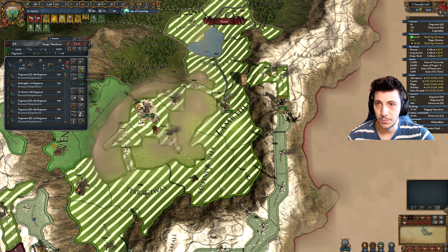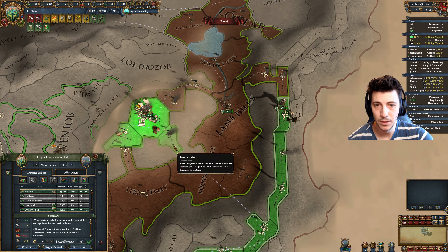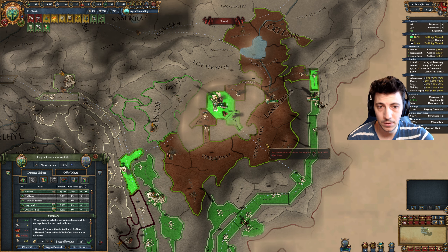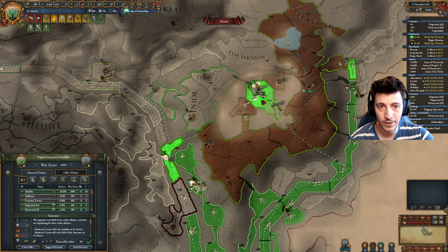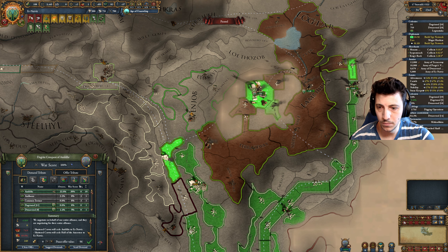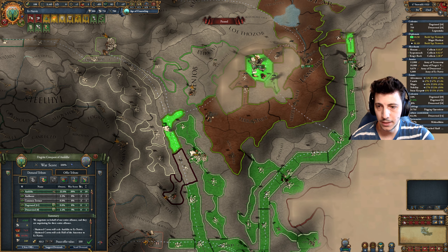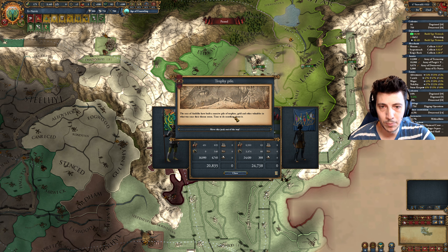We can probably take this — we should probably take as much of this as possible and reclaim some of these. Dwarf Roads — 100 population in Dwarf Roads 18. This may not be something that we can fight.